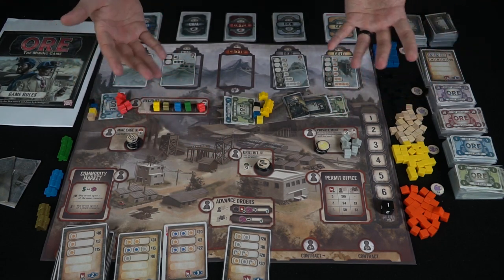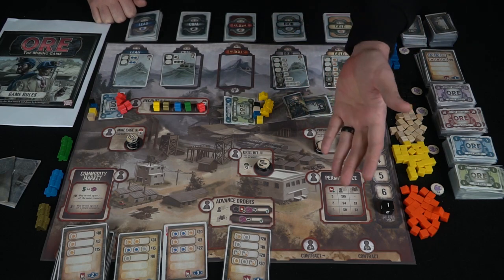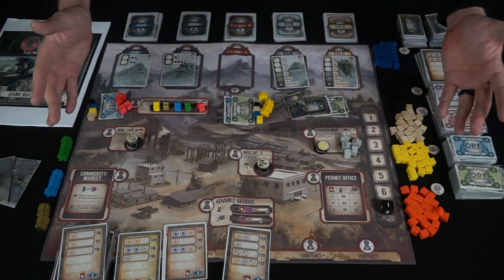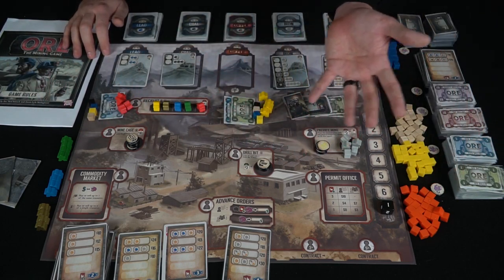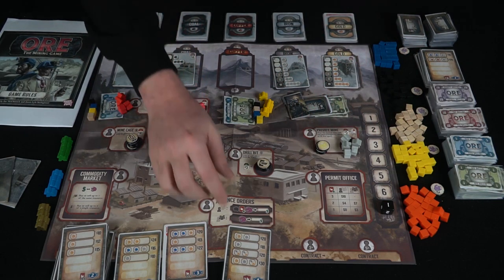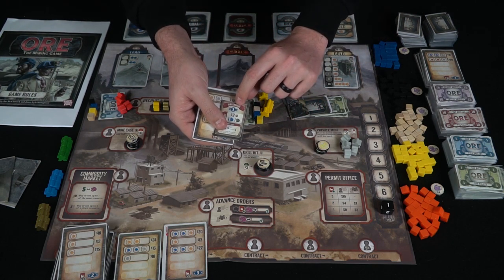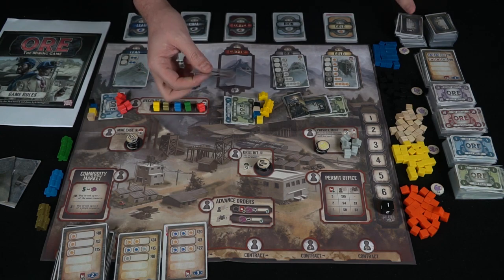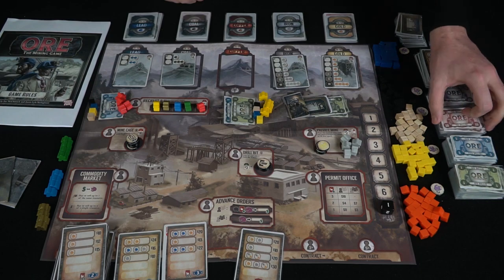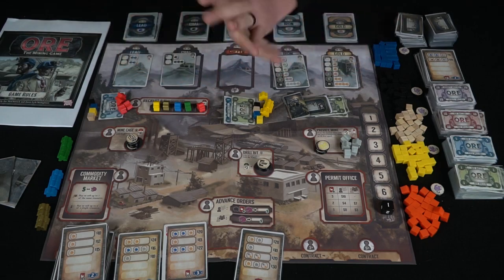So that's the basic idea of how to play the game. These are all the resources you'll be utilizing; players will have their own tableau. At the end of the game, you add up all the points on the bottom of your contract cards, all the points on your mine cards, and you add up money as well — every $10 you have scores you one point. Whoever has the most victory points at the end of the last round is the winner of OR The Mining Game.